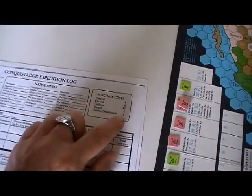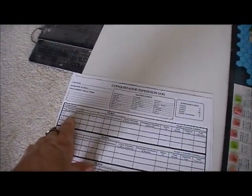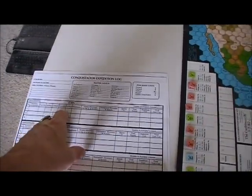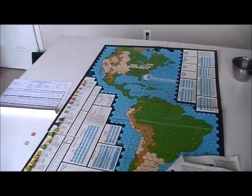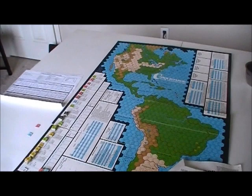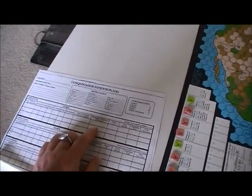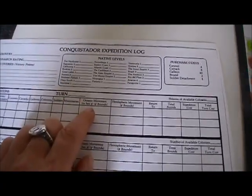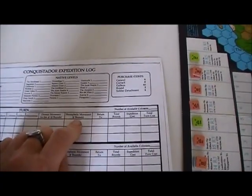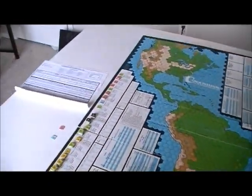Then we go to the planning segment. At this point you can purchase new stuff using your money in Europe, and you set out expeditions, writing down who's going where with what. Movement is made up of three rounds: an oceanic movement round, a hemispheric movement round, and then a second oceanic movement round for the return to Europe.